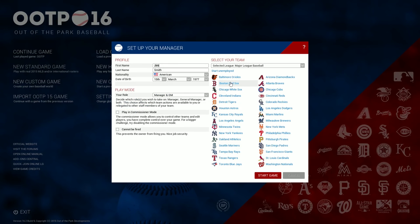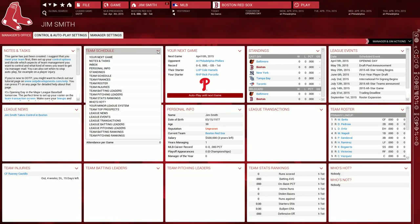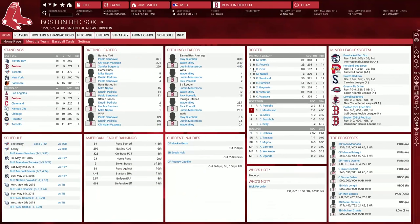Then choose your team and get started. The manager's office gives you an overview of your team, and each widget can be changed to show something else. Your team's homepage gives you an overview of the franchise, including your minor league system and your top prospects. It's a good way to measure the success of your entire organization.